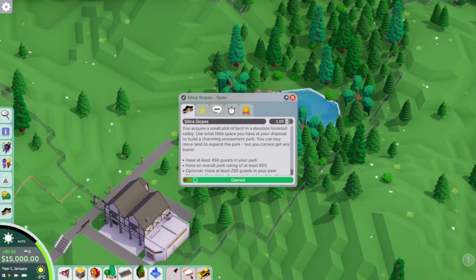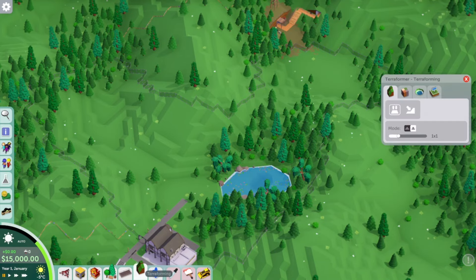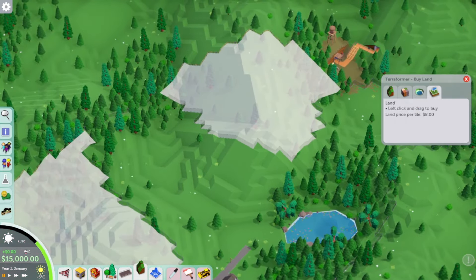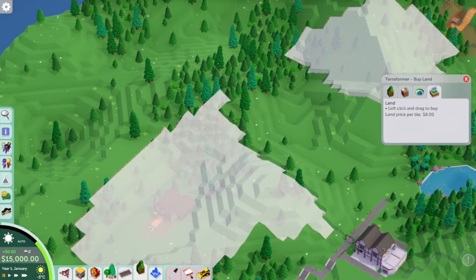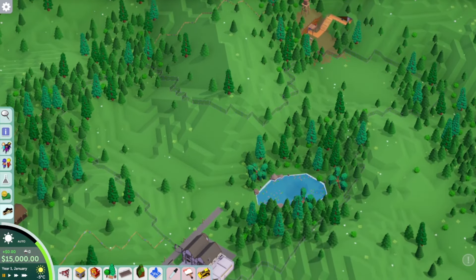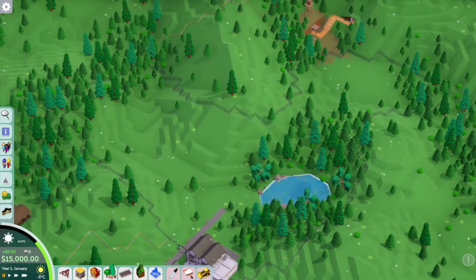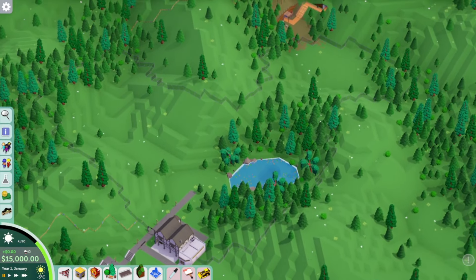Here we are at Silica Slopes. It literally is just this small space here and obviously the terrain is quite difficult to work with. The goals are 450 guests, a park rating of 85%, and an optional goal of 250 guests by the end of July year four. It doesn't sound too difficult but from what I remember this is quite a small plot of land.